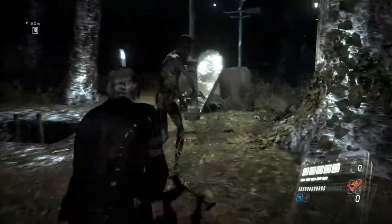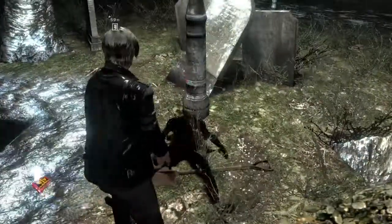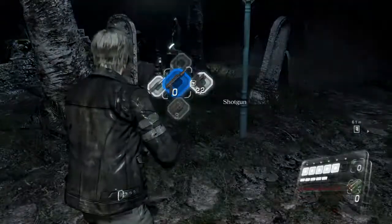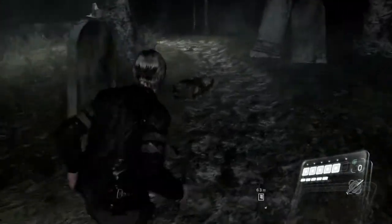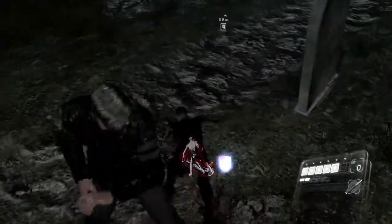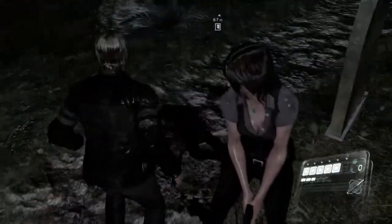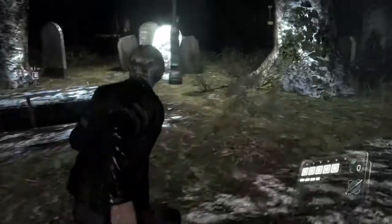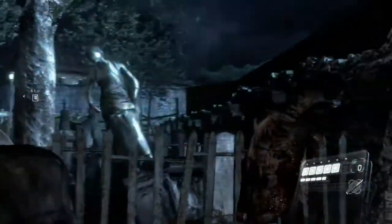I should probably melee for a bit — maybe switch to the knife. Leon starts with a knife; Elena doesn't have a knife. Elena starts with a sawn-off shotgun instead. I don't think she ever uses it when controlled by the AI. It takes a different kind of ammunition to the regular shotgun, so your inventory ends up full of ammo for a weapon the AI doesn't use.